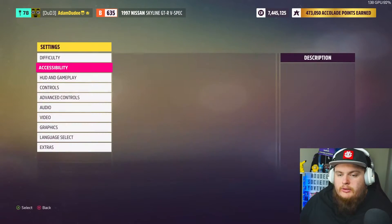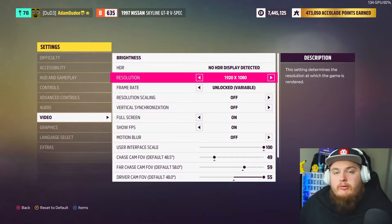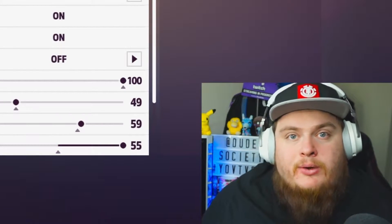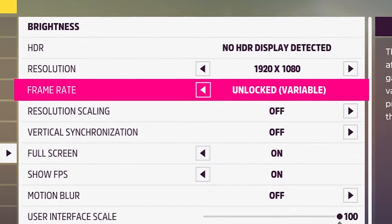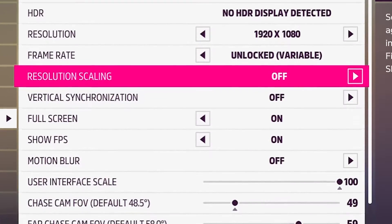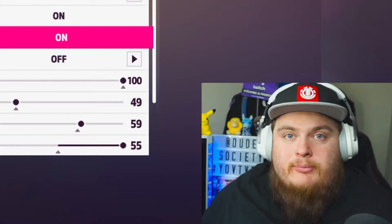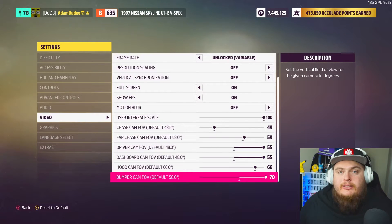We're going to hit settings and scroll down to video. Once in video, make sure your monitor resolution is correct — the resolution in-game should match your monitor's resolution, which you can find in display settings or on the monitor's box. Frame rate is set to unlocked, resolution scaling is off, sync is off, full screen is on. You can keep the FPS counter on if you want to benchmark. FOV settings are shown here if you want to pause and copy them.